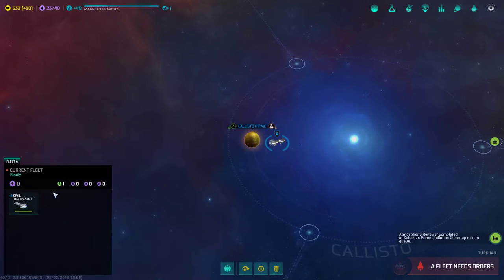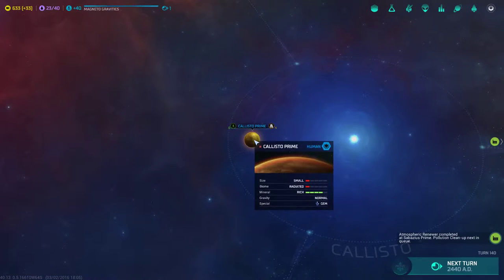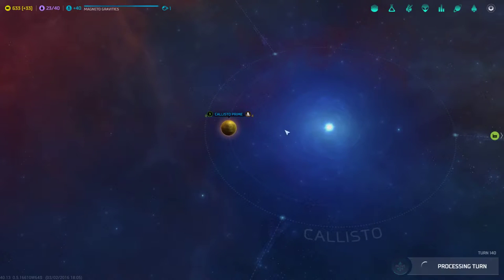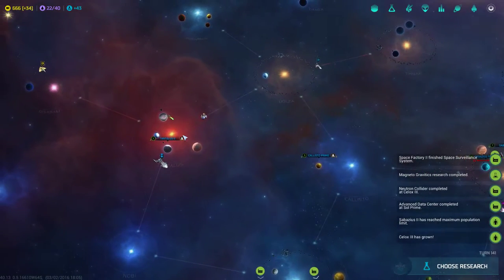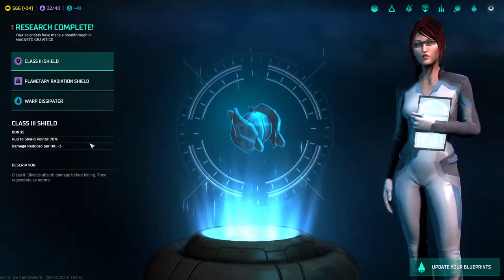So next turn we'll fight them. Let's go ahead and unload this population on Callisto Prime. Up to 666. I don't know if I want to attack the Space Monster now — just kidding.